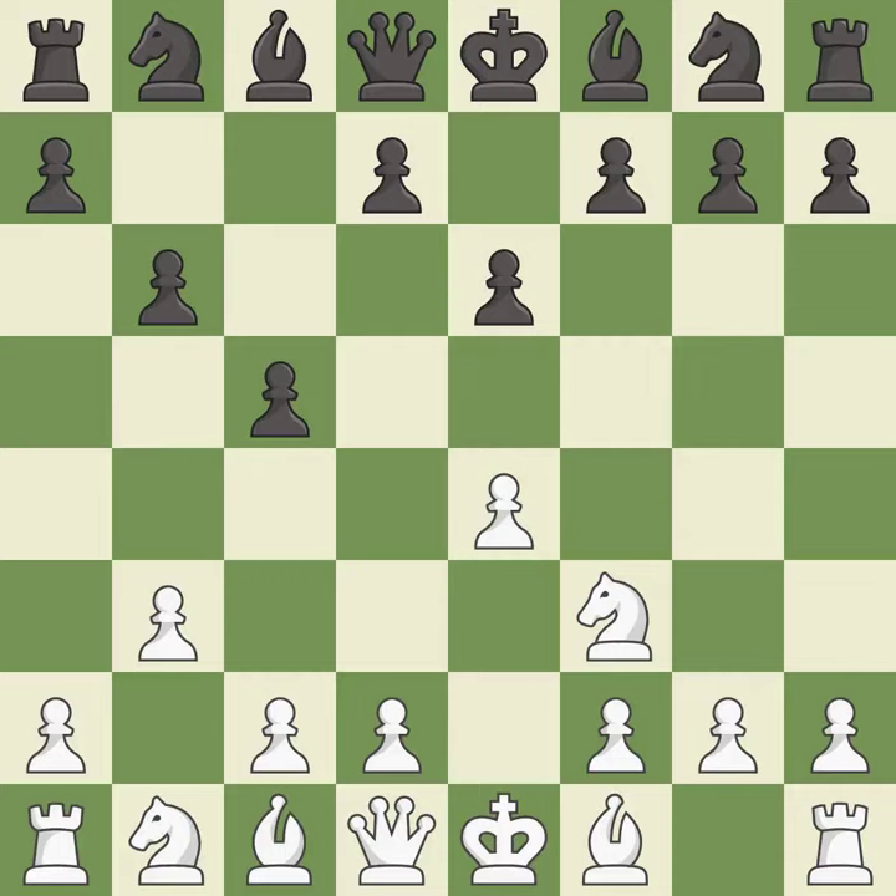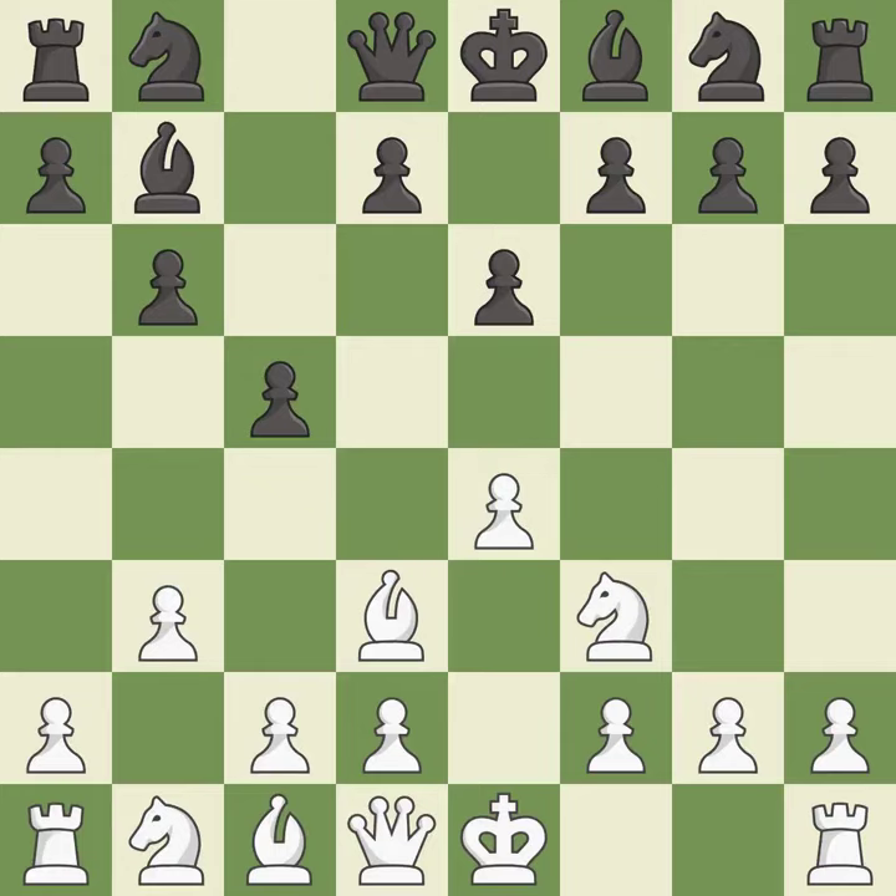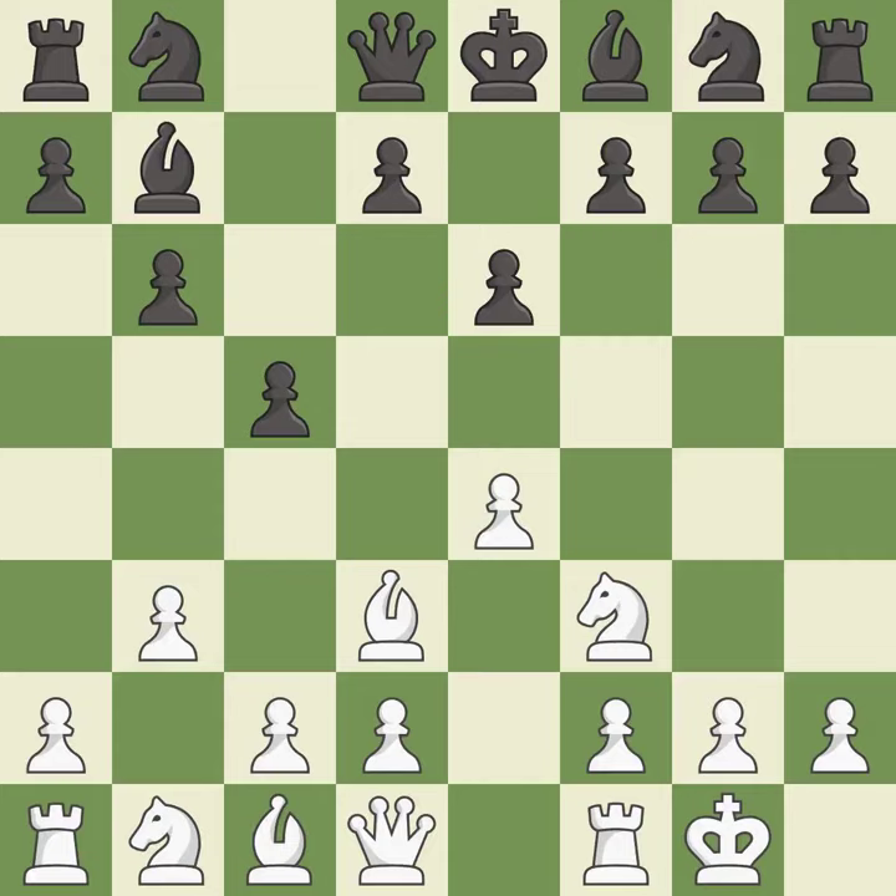The bishop is ready to be developed to an active square, activating it off of its starting square and giving it scope on the long diagonal. Castling gets the king to a safer square, out of the center of the board, while also developing a rook. Castling kingside tends to be safer because the king is further from the center. It is the last book move.